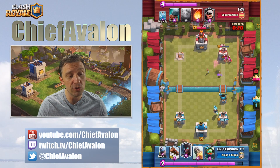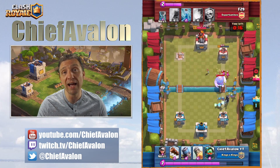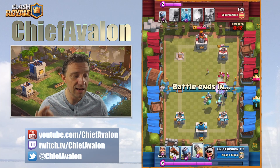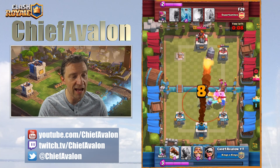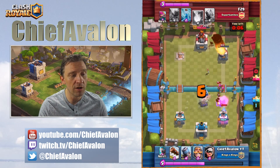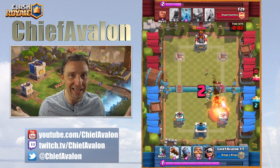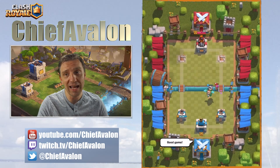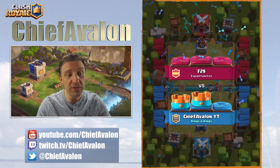Another hit and then he tries another giant, but again the inferno dragon is so great in this deck — it really helps against all those tanky decks. Second rocket, second tower, and all his dreams for victory are gone. It was a good game — easier than the one before. That's three of six.